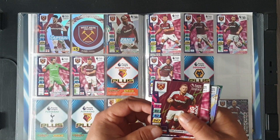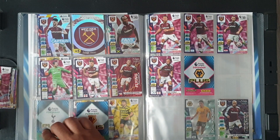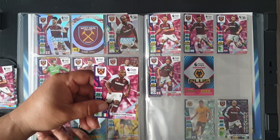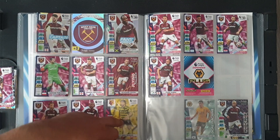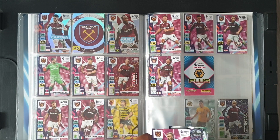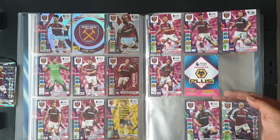Fabianski duplicate. We have 339 Vladimir Coufal — he's going to have to go in sideways. Angelo Ogbonna at 341. One gap left and we jump to 340 which is a duplicate. Noble — no. Jarrod Bowen at 350 — yes, Jarrod Bowen at 350.